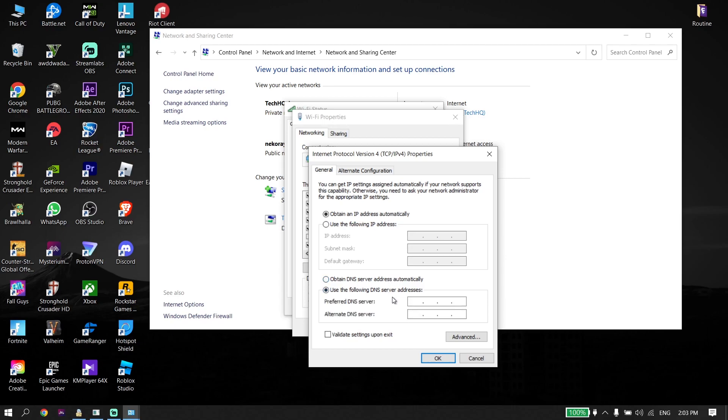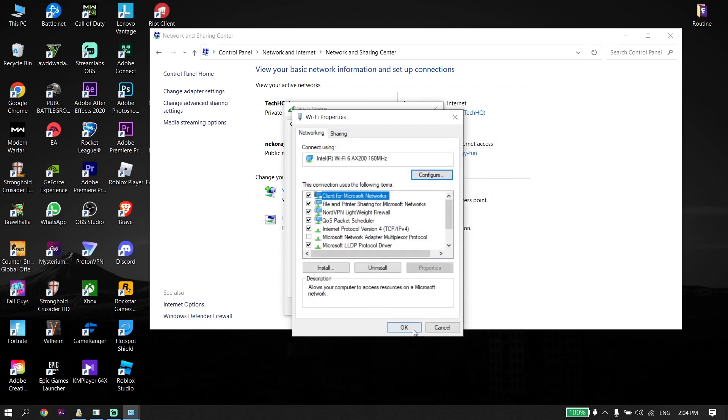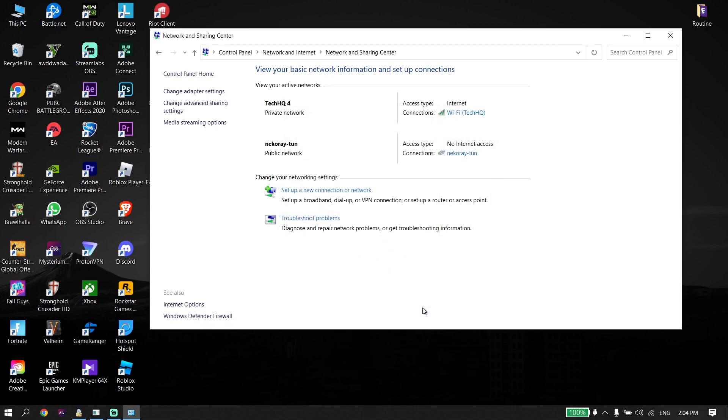You can also use Cloudflare DNS to get lower ping. Enter 1.1.1.1 for the primary DNS and 1.0.0.1 for the secondary DNS. Then scroll down and click OK, click OK again, and then click Close.